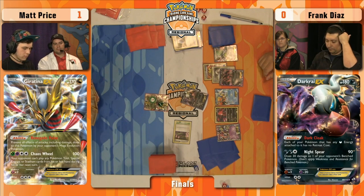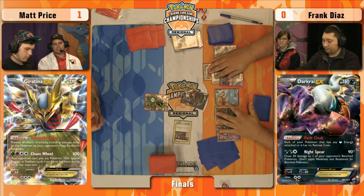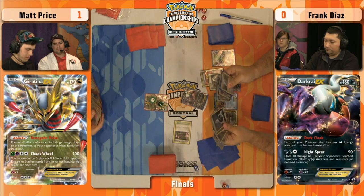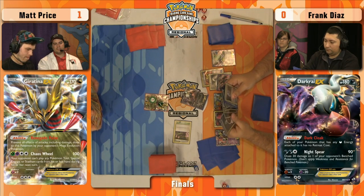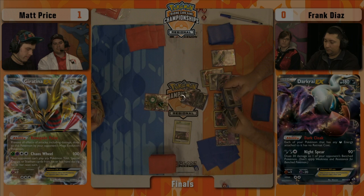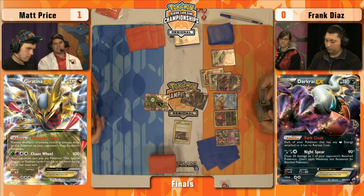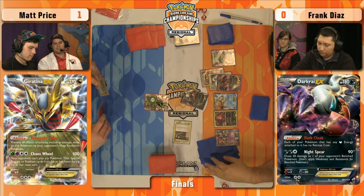If he could Dark Patch he would get an extra energy into play. In a perfect world he would find two or three Dark Patches and just play them all right away. But no, he just plays the Double Colorless Energy. If Matt can pull off a Turn 1 Quaking Punch, Frank could be in some trouble. We did not see the incredible acceleration this deck is capable of — the Dark Patches are in the discard pile but he just didn't find any way to move them around the way you'd want to.